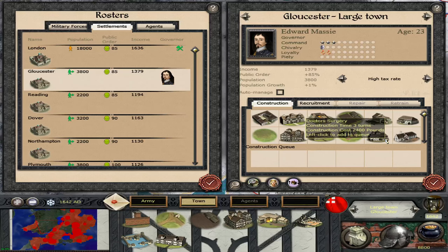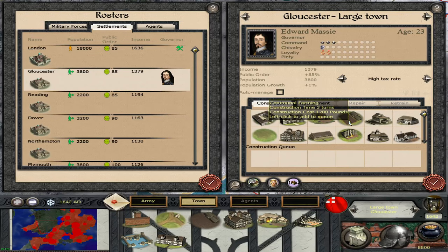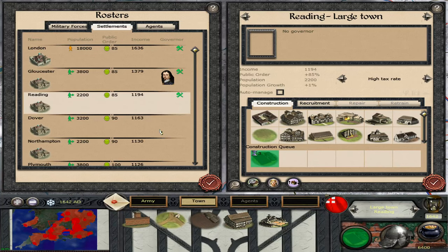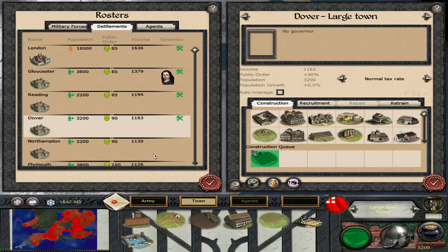There are a lot of interesting buildings in here: glassmaker, doctor's surgery, lime kiln, powder magazine, coffee house — oh yes — training field, office of horse, office of dragoons, bakery, printing press (that's from the original Med 2), office of conscription. Let's get some growth going with a coffee house. Apparently we can't build that many roads. Let's build at least one coffee house — that's going to take up pretty much all of our money.